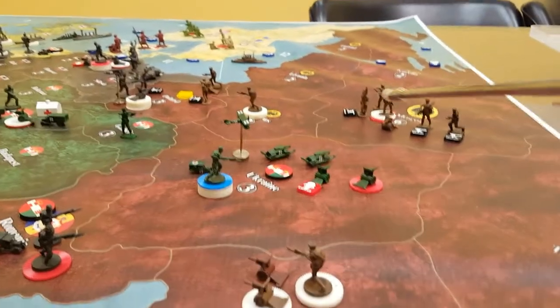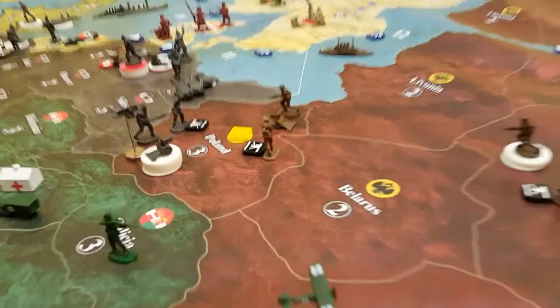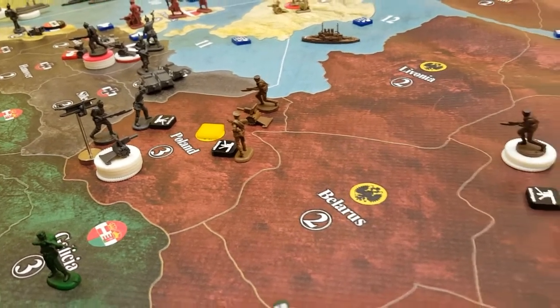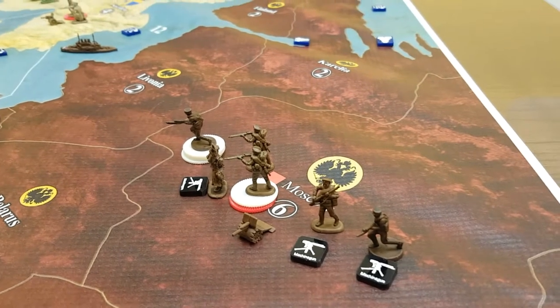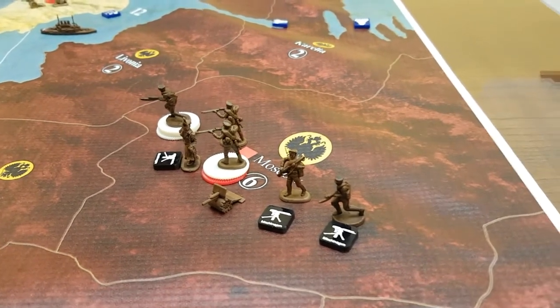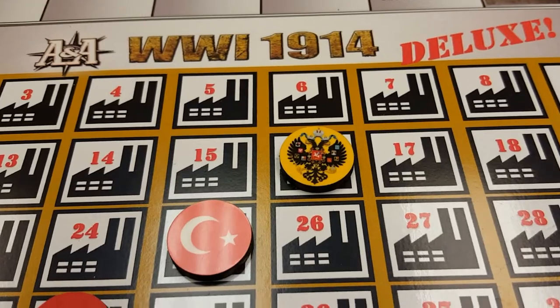The other infantry up in Belarus is retreating back to Moscow for the defense. Poland remains contested — those forces will unfortunately stay in Poland. Russia has decided they are going to have to mount an effective defense and try to hold on until the allies can make some headway in Western Europe, or if the Brits can somehow come into Russia and provide some relief. That's going to do it for Russia this round — Russia is now down to 16 IPC. We are now off to Germany.